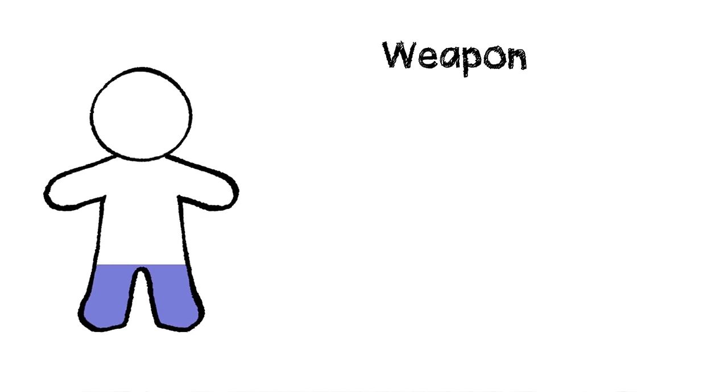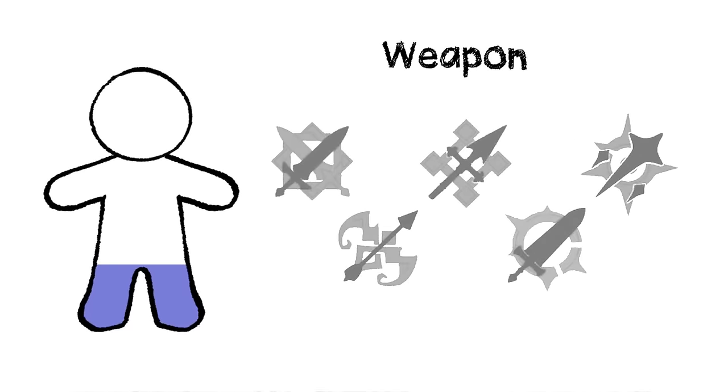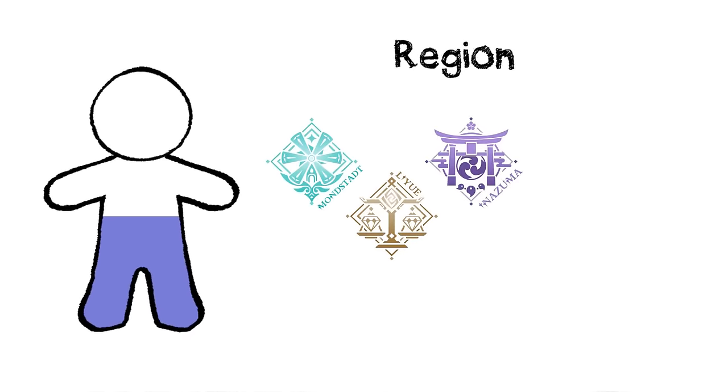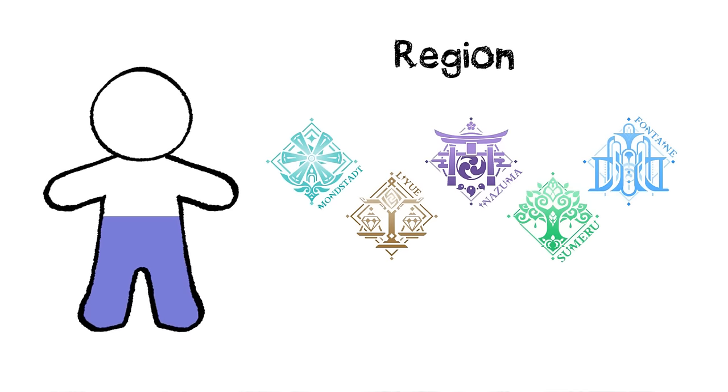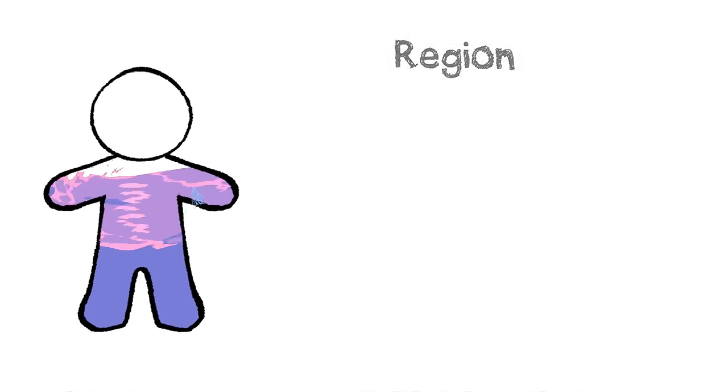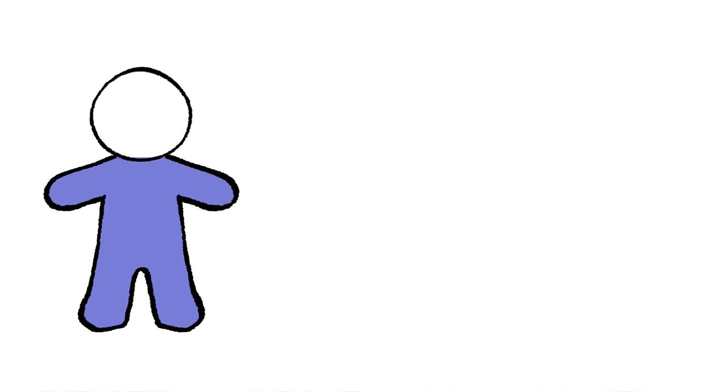Next ingredient is weapon. Each playable character will wield one of five types: either a sword, bow, polearm, claymore — which is a big sword — or a catalyst, which is basically some kind of spellbook or magic focus. Then there's region, which is the in-game location a character comes from. There are five we can explore so far: Mondstadt, Liyue, Inazuma, Sumeru, and Fontaine, plus two we haven't visited yet. And the final, probably most important factor is their vision — a little gemstone accessory that allows them to wield one of seven natural elements.